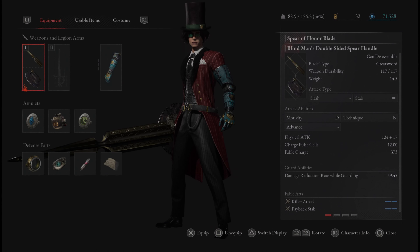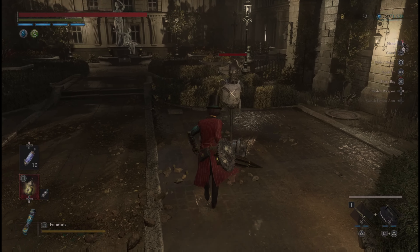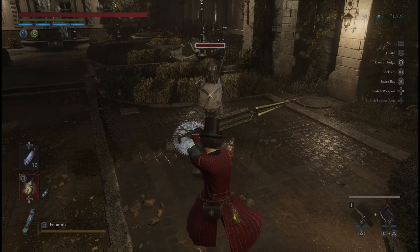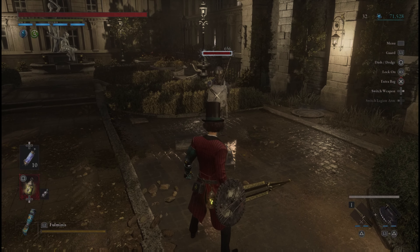Next up we have the Spear of Honor Blade on the Blind Man's Double-Sided Spear Handle — a Technique weapon obviously. We have Killer Attack and Payback Stab for the fable arts, both utilizing just two fable bars. So you get the Killer Attack and then the Payback Stab, though it doesn't appear you can charge that one.